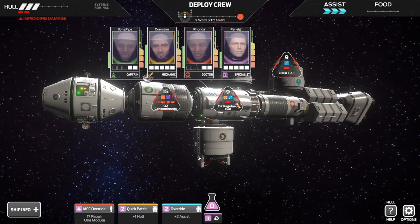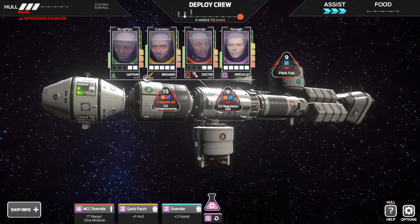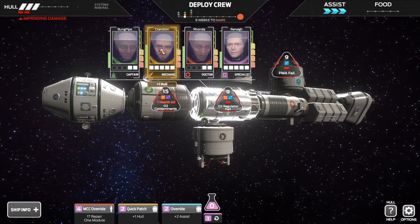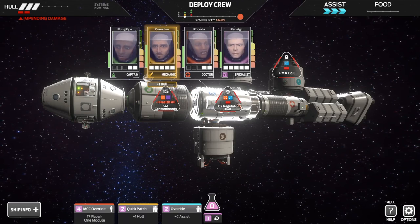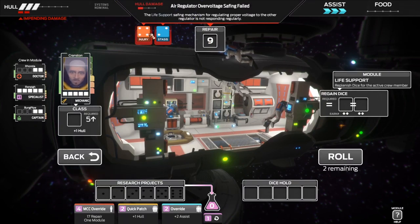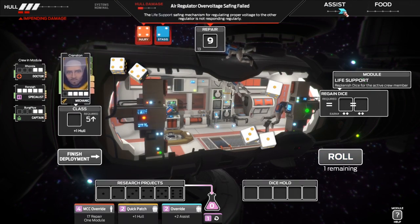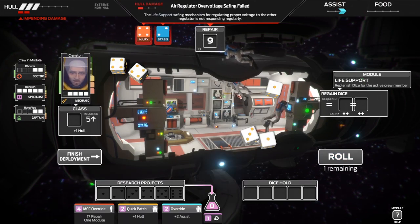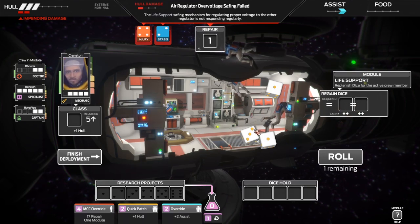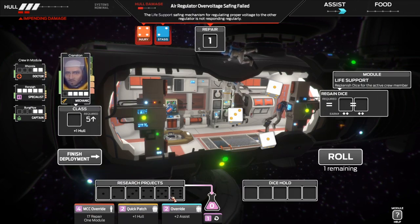We'll probably need to get Rene onto the more difficult one, but Cranston's also got five dice. I could use the doctor to get some extra health. We've got five dice — if I roll a four, he'll take injury. But we've got assists, so that's not a problem. We've rolled two fours, but we've used up the two assists, so I will not take the injury. Not great dice. I could put them into research projects so I can spend the research on some cool little extra bonuses.